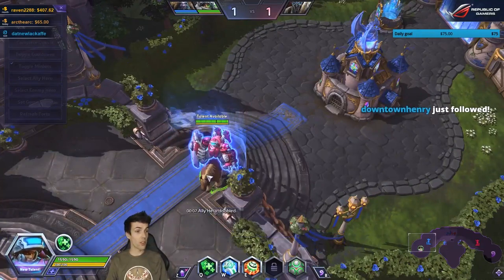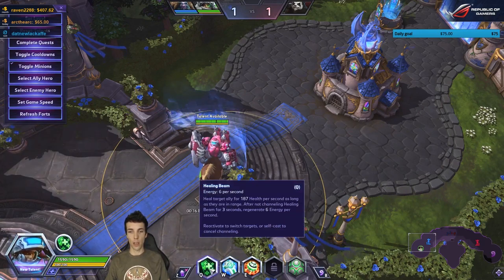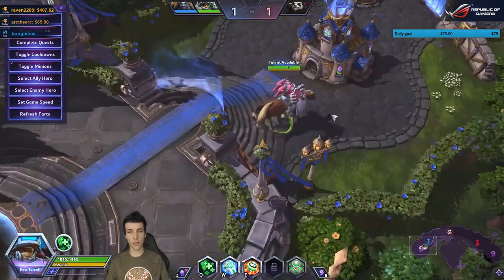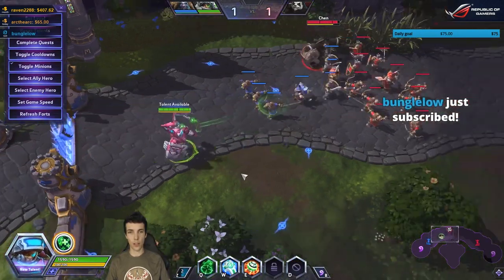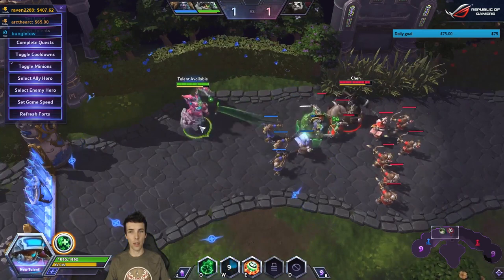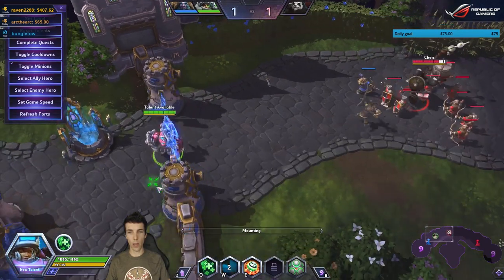The new Lieutenant Morales doesn't have a mana pool; instead she has an energy pool with 100 energy. The energy depreciates at six per second while you channel healing, and you do not regenerate it. Once you stop for three seconds you gain it back at the same rate. It doesn't cost energy if the target isn't damaged, keeping in line with the original mana usage.